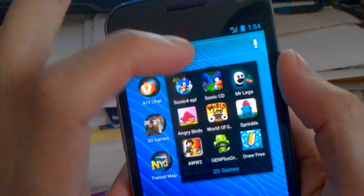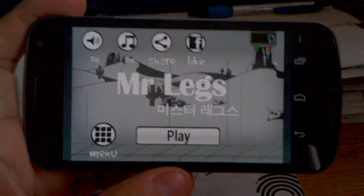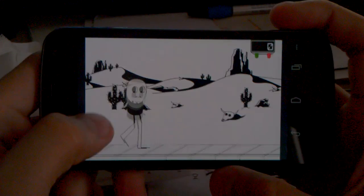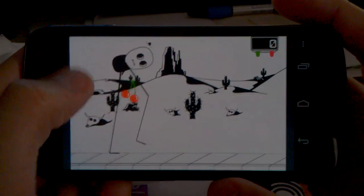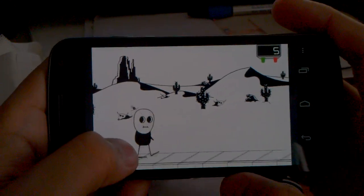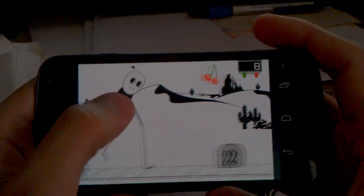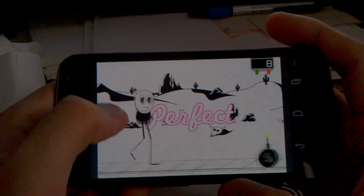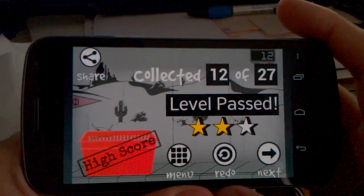I'd like to start off with Mr. Legs — I just downloaded this game. It's pretty fast, I like it, it's actually a really good game. You just control and go up and down. I guess the purpose is to just move up or down, catch some cherries, and keep them from getting hurt. I beat the first stage, first time playing it.